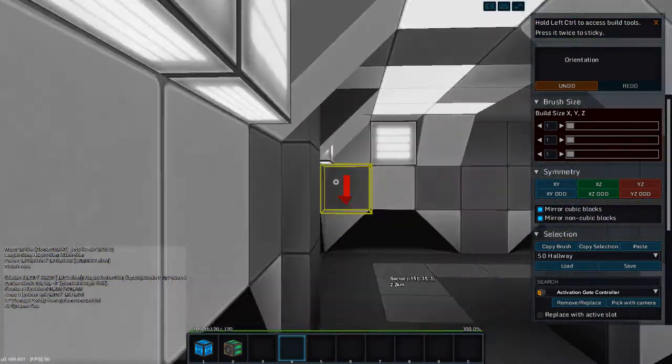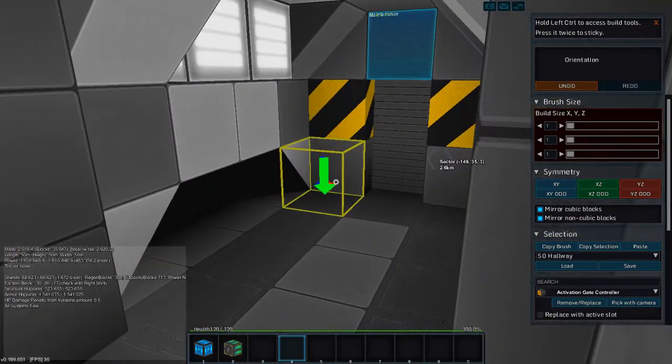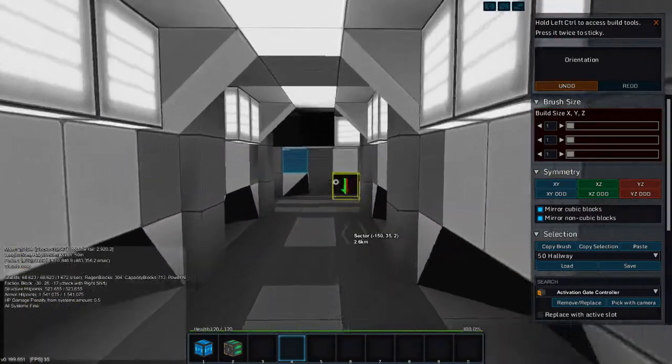I also designed these new hallways with corners. This is for the office level — not the ship's crew.